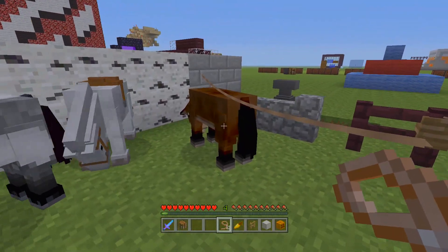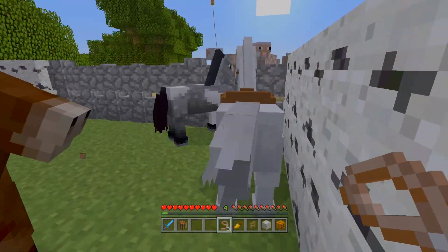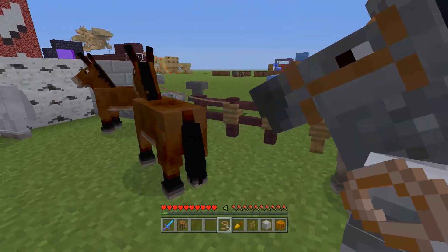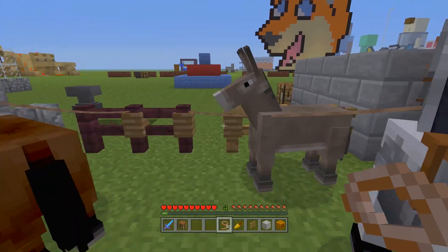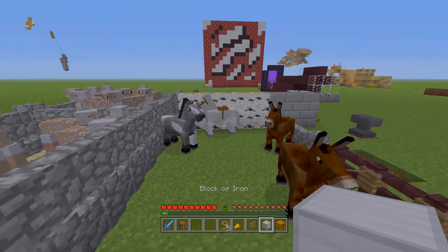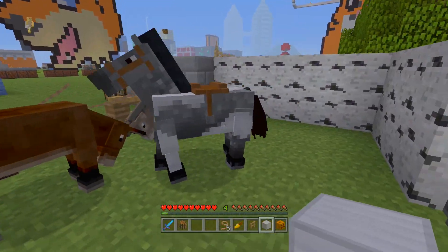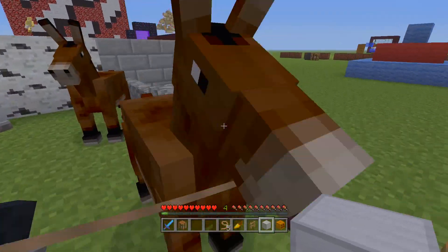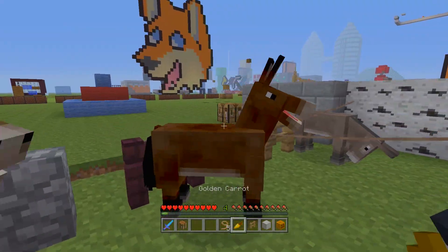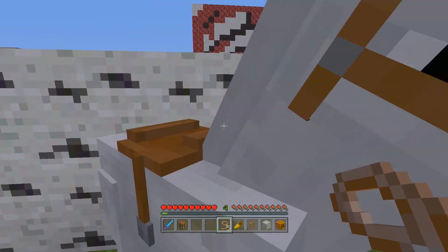A quick pro tip: if you hook onto an animal and then unhook it, you do have to go pick up the lead as it goes flying. Also worth noting: if you tie a horse or a donkey to a fence post it won't despawn, so you don't have to give them an enclosure. Right now that's still a little buggy, but it's a handy feature once they fix it.